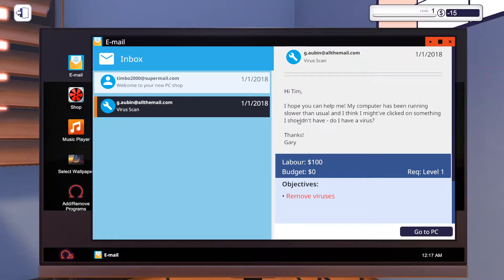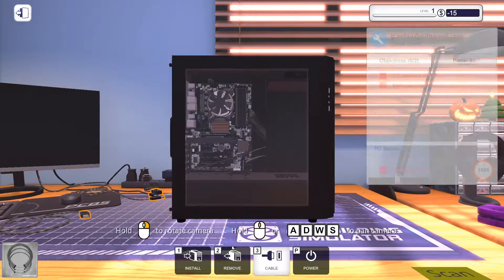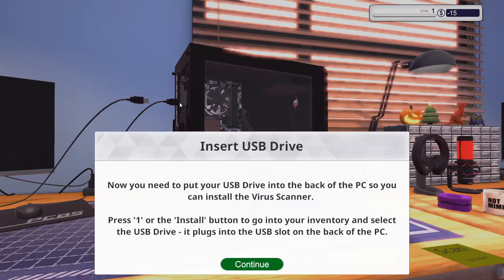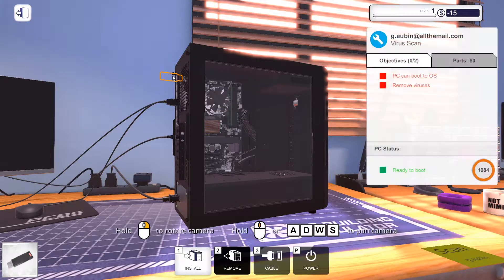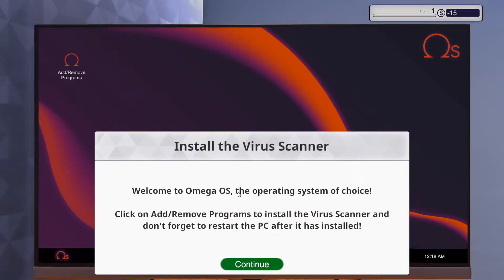Might have clicked on something — you know, watching those certain websites, might have clicked on something accidentally. Let's go to this PC. Pick it up, take it over here. Cables. Insert the USB drive, plug that in, then power it on, and we gotta install the virus scanner.